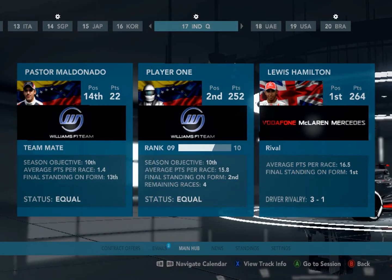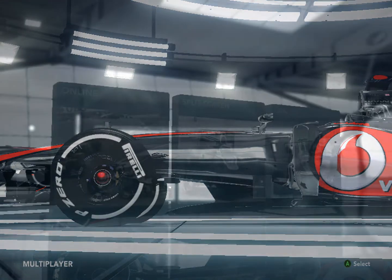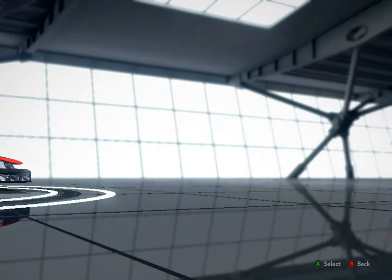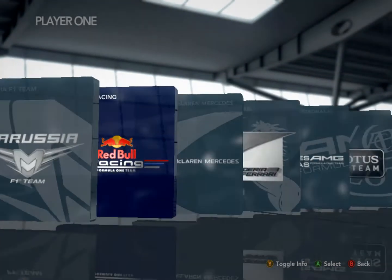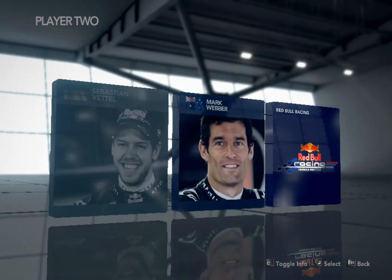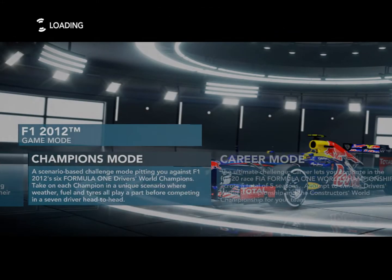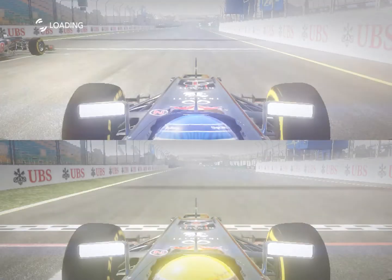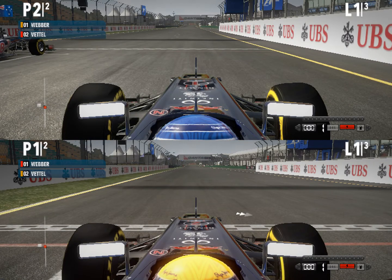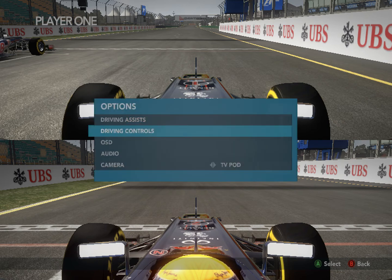So here's the solution. Go to multiplayer, split screen. You will need a joystick so you can use the keyboard as a second player. Here I press enter. I select any driver and circuit. When you are on the track, press start to go to the menu, options, driving controls.